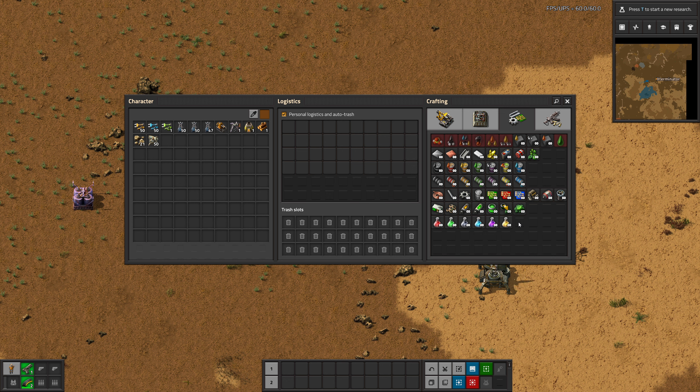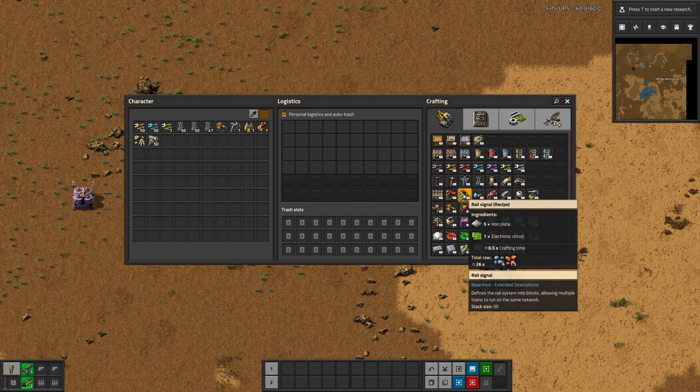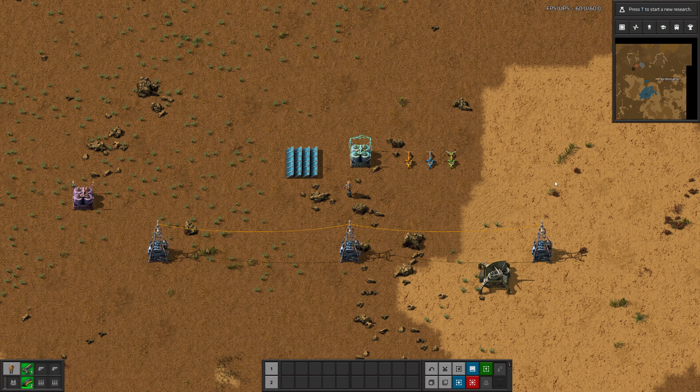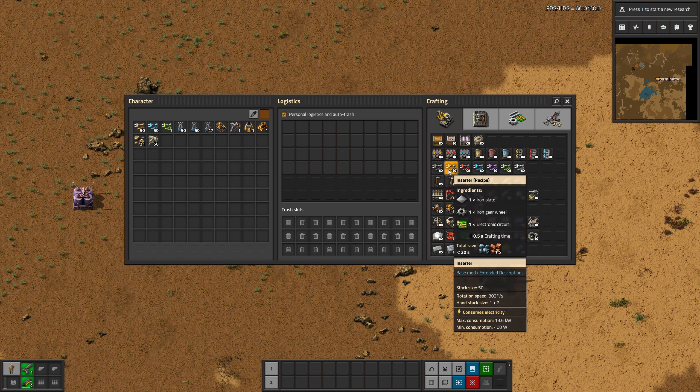My thinking is that the devs probably don't include all this information because it would create more clutter and confuse new players, which I can kind of understand, but you could make it an option you could turn on and off. This affects basically everything, but there are a few key things it's really, really helpful with. For most things, it will show in the actual item crafting menu here, but for a few things, it doesn't give the extra info until it's actually placed, just to make it less cluttered. Inserters are an example.